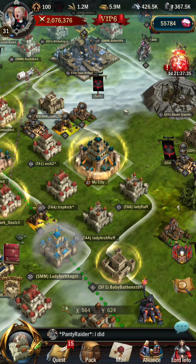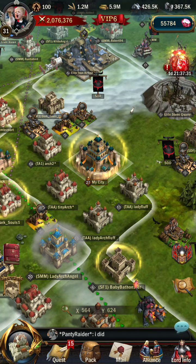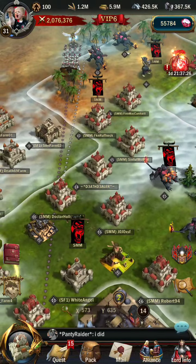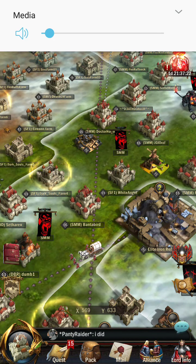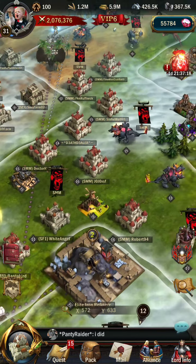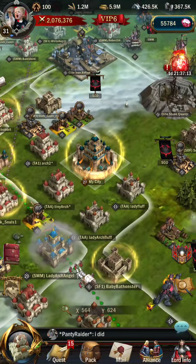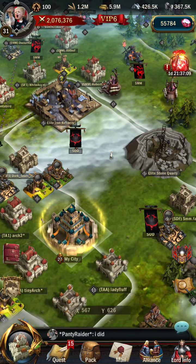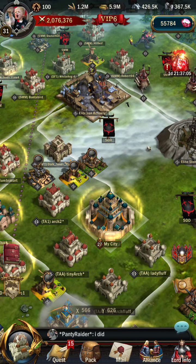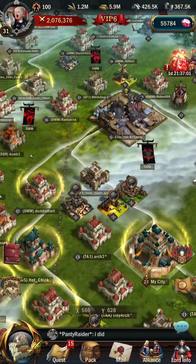Hey guys, just wanted to make a quick tutorial here. This is Madlad from Realm558 — a quick tutorial on how to kill higher level monsters in War and Order. I had some people asking me how I kill higher level monsters. Now I'm a bit of a spender, so it's kind of easy for me, but when I was lower level I didn't really spend that much. I could still kill pretty high level monsters because of a few tactics.